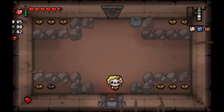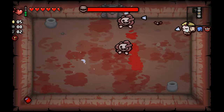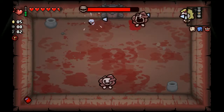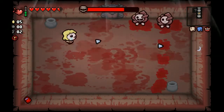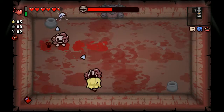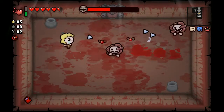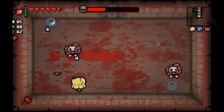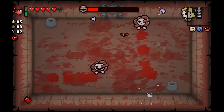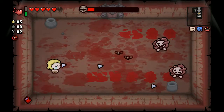Keep heading towards the boss. There's a tinder rock with a bunch of money but we have no bombs - too bad. It's Gurglings. At least we didn't take damage going into the boss room. Now we'll try not to take any damage fighting the Gurglings - that's gonna be the big thing. Oh, I got hit by the fly.